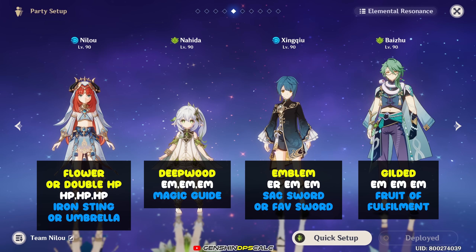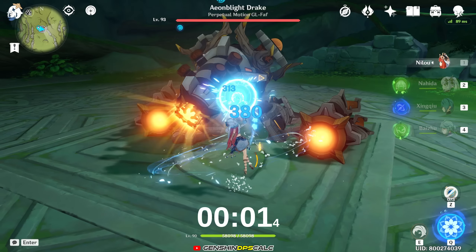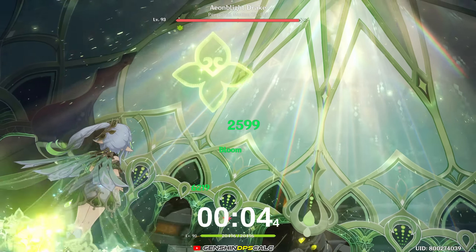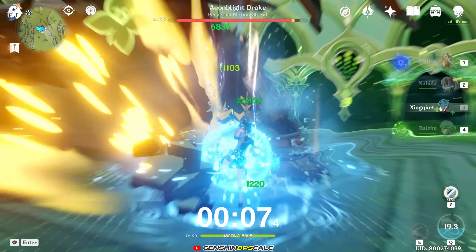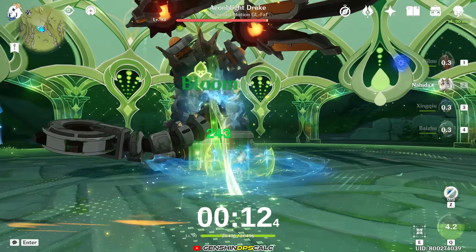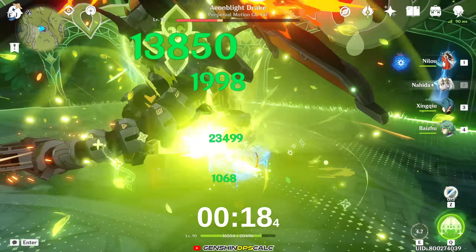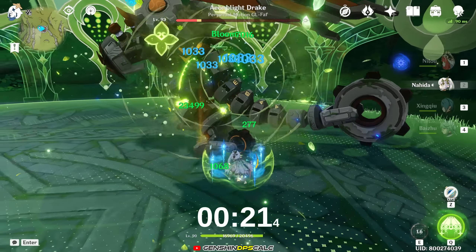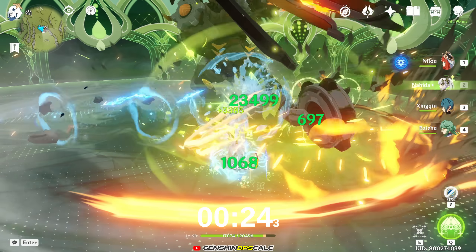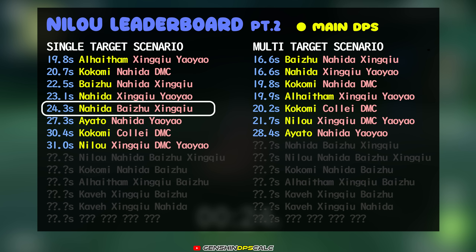Now let's check out how good this team performs with Nahida as the on-field main DPS. The rotation should start with Nilou's elemental skill, followed by Nahida's elemental skill and burst, then Xingqiu's elemental skill and burst, then Baijou's elemental skill and burst, then go back to Nahida to do normal attacks and elemental skills. With Nahida as the on-field main DPS, this team clears the single target boss in 24.3 seconds, or almost two seconds slower than with Baijou as the main DPS. Now let's see her performance in multi-target scenario.